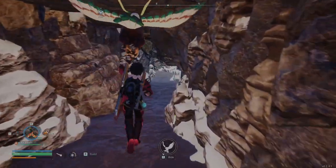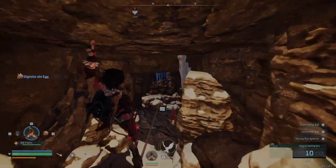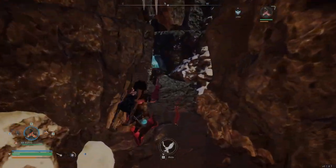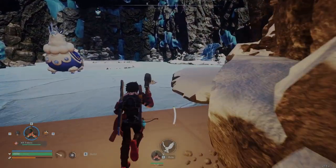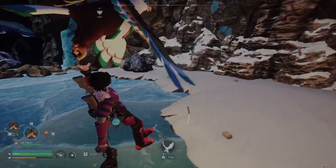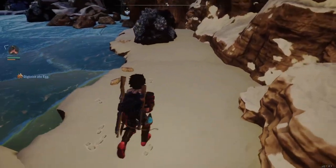I looked up other videos online and people have gotten them from random chests in this biome, but I'm gonna show you where I got mine exactly. You don't even have to fight — you can just run around them, grab it, and try to get out without dying. I usually use the Gale Wing Glider because it's just so good for getting around and dodging abilities. I was right here — this is where the chest was, and I've read online that people got it from this chest three out of three times.